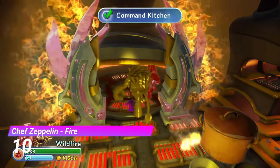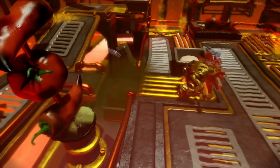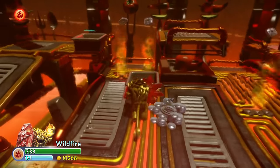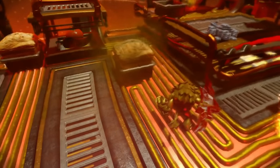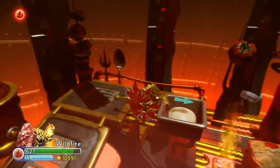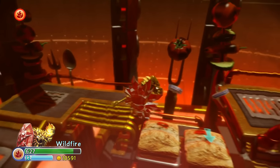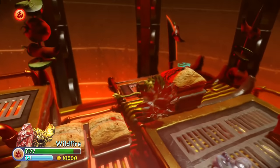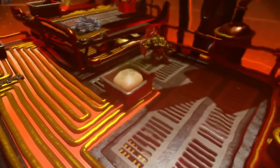At number 10 we have the Fire Gate from Chef Zeppelin. This one has an engaging puzzle, a pretty nice design, and a cool original idea that fits with the level. This gate's all about baking bread — you have to push these trays of dough into the fire so that they bake into bread and you can use them as platforms. Really cool idea, and the whole baking thing fits perfectly with the Chef Zeppelin. For that reason, this gate has always been one of my favourites.